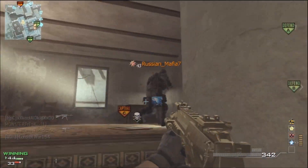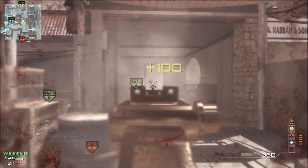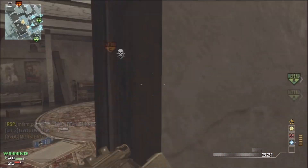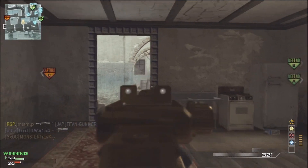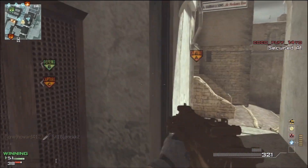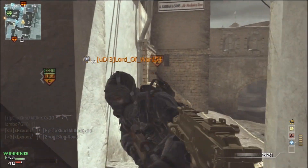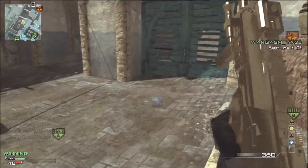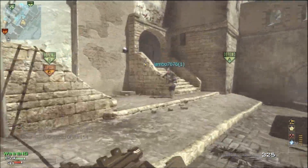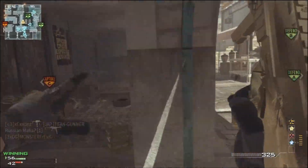Moving on to the second tier, I'm using Quick Draw. The reasoning behind that is because you aim down the sights faster, which leads to getting the first shot and hopefully getting the kill. Now Stalker Pro — Stalker Pro is basically the best third-tier perk. I would say Sit Rep is second. I just love how fast you move around with Stalker as you aim. You can glide through and, if you have good aim, you can drop enemies in the blink of an eye.